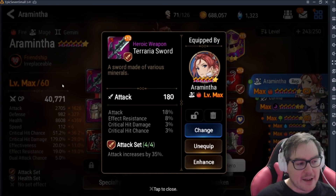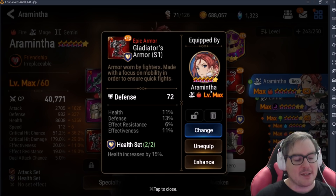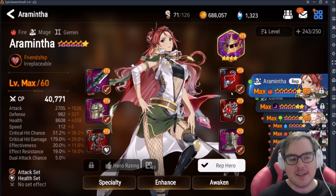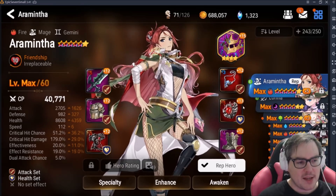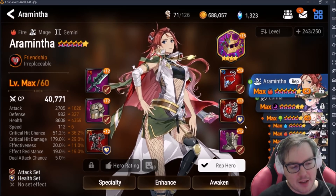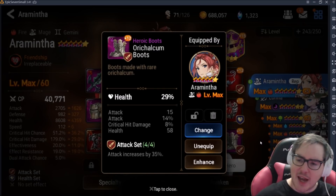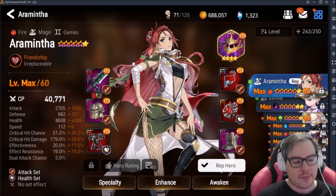The main stat on each item is fixed. On the left side: your sword has flat attack, your helm has flat HP, and your chest has flat defense. The right side is completely different — it's basically all percents, and it's the only place you can get percents. Boots, for example, can have attack percent, defense percent, HP percent, or flat speed. Speed is the only flat stat you'd actually want as a main stat.